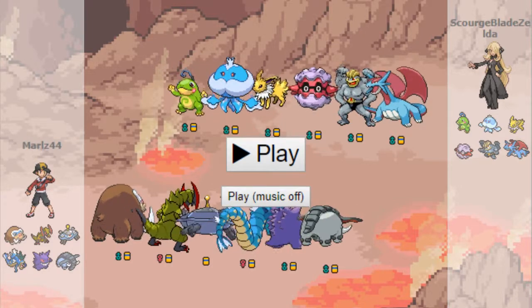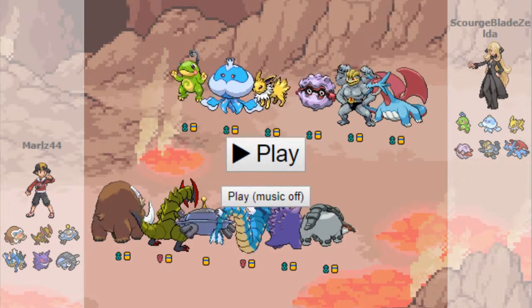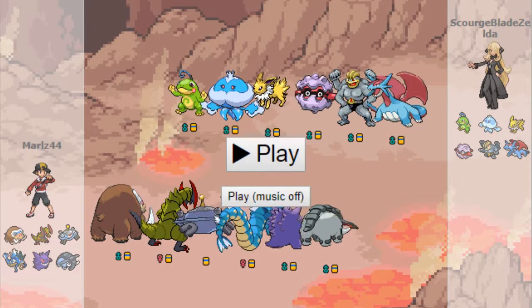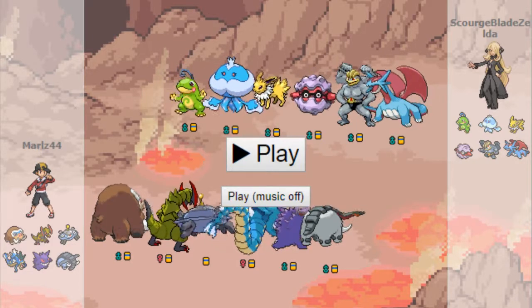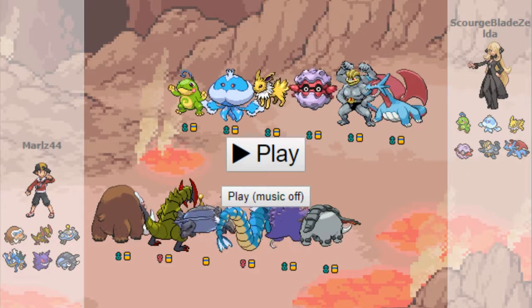Scourgeblade is sporting the same rain team as last time. He really loves this team — with the Machamp, with the Dynamic Punch, along with the Rain Mixture and Salamence. He really seems to love this team. This is one of the teams I see him use the most. And it's understandable — it's a very fun team.